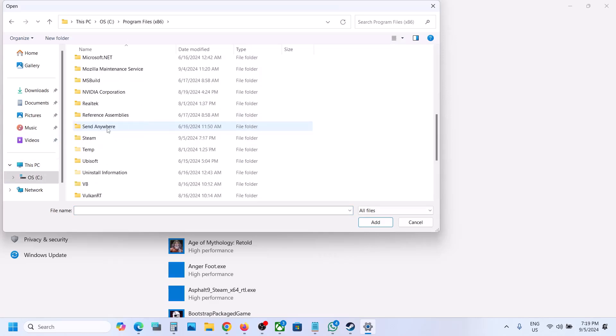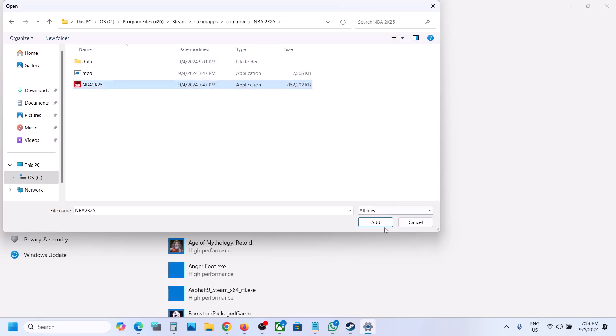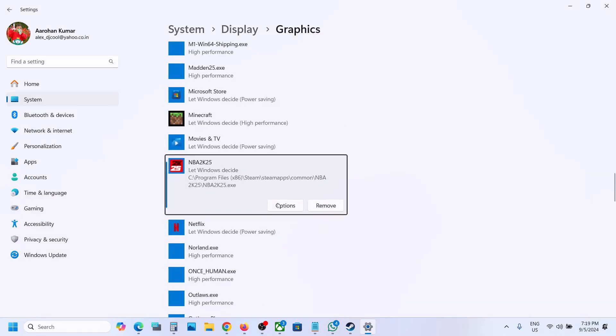Open Program Files (x86), then open the Steam folder, then the SteamApps folder, then the Common folder. Open the game folder, select the game's .exe file, and click Add. Once the game is added, click on it.